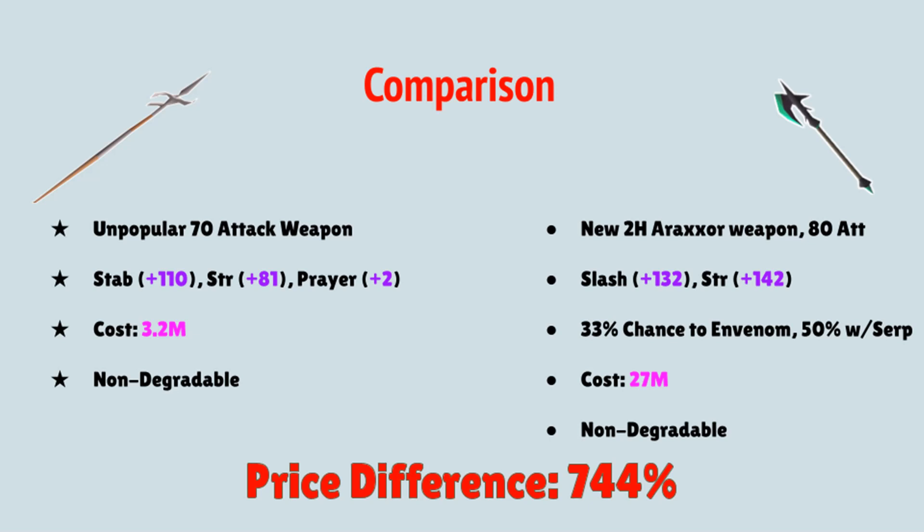One thing to keep in mind is that the Zamorakian Hasta has a 4 tick attack speed compared to the 5 of the Noxious Halberd, so we will see if that does make a significant difference in the XP rates.